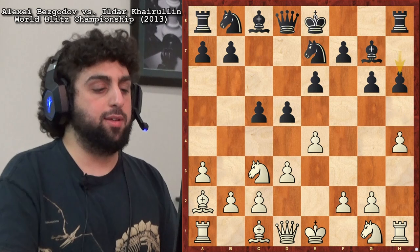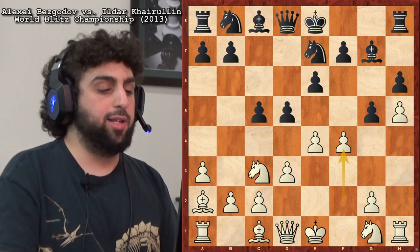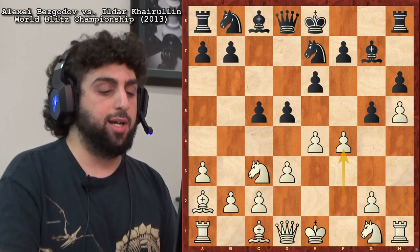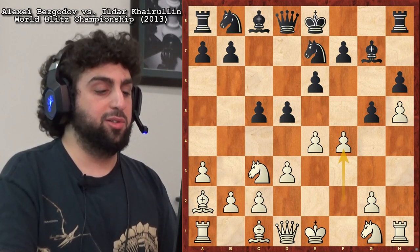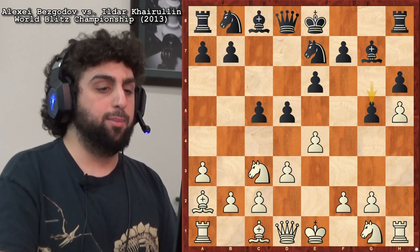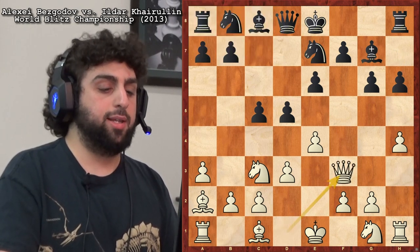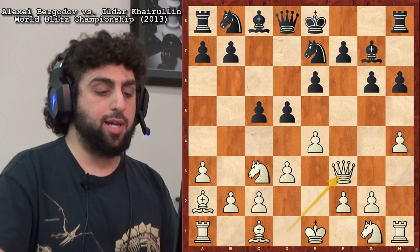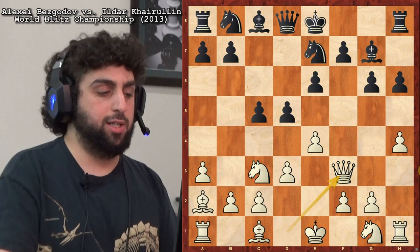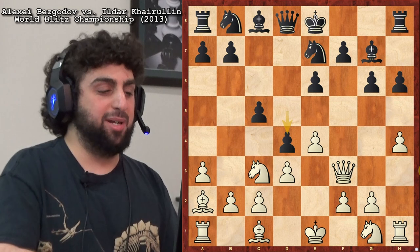Why not just play h5, f4? The whole point of h6 is to meet h5 with g5, but then we've got f4. I think that's pretty smart for White — try to break open the kingside like that. Not that White is better here; I don't want to give any false illusion of that. But it seems like a logical way to go. He played Queen f3, and this was against Bolligan. I was really surprised that Bolligan played the move d4 here — terrible move. Even for a blitz game, not a good move.